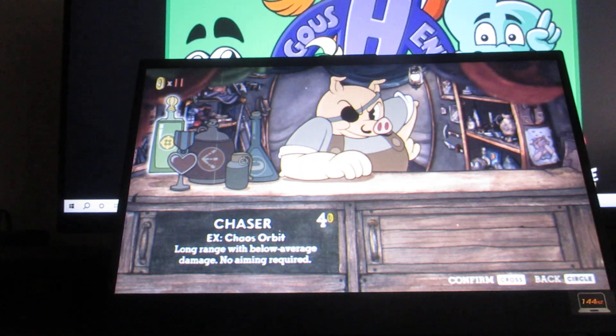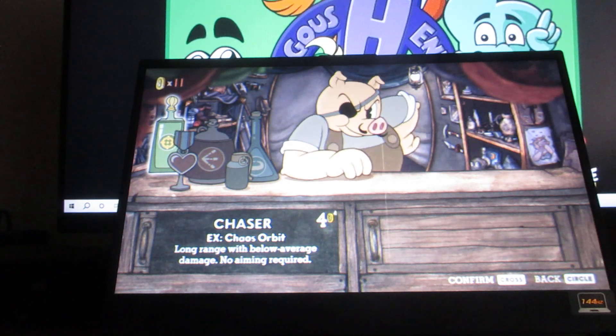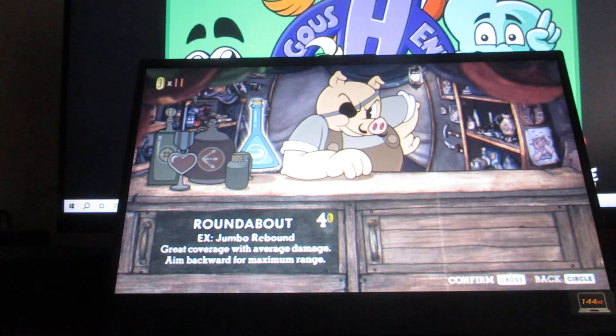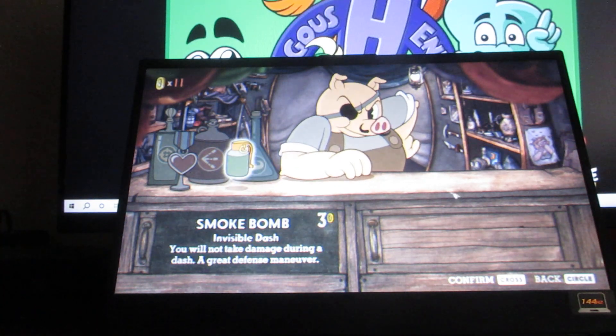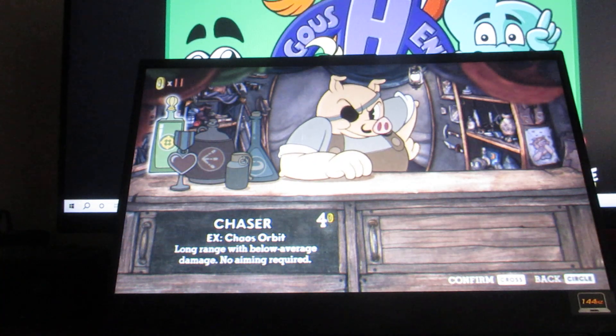We have things like Chaser. You need a lot of coins in order to spend on what's here. The items available are: Chaser, Heart, Spread, Smoke Bomb, and Roundabout. That's basically all that there really is here. Press X to select your choice or Circle to go back.